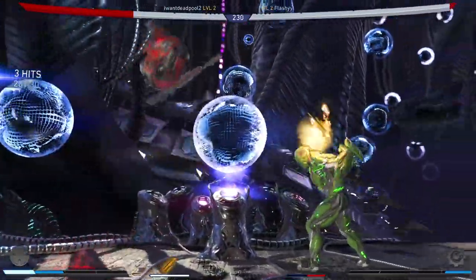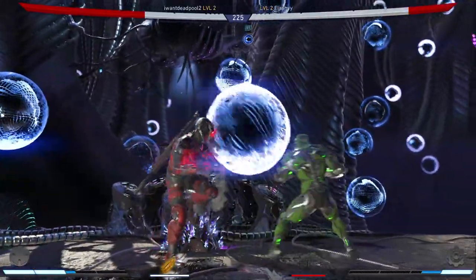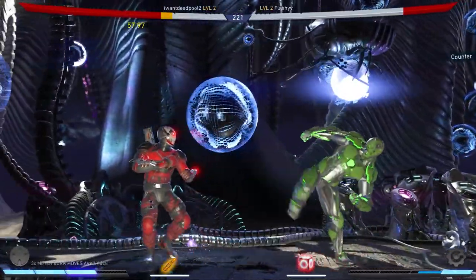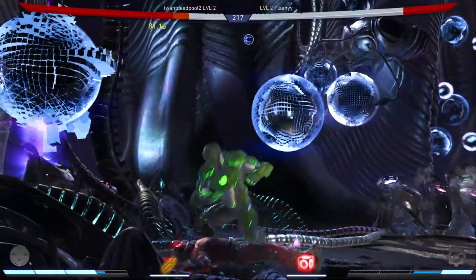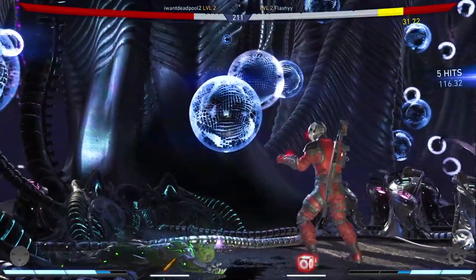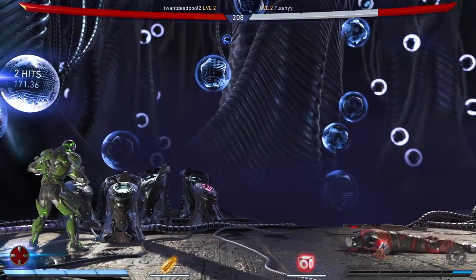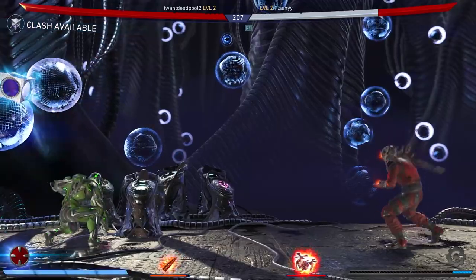Alright, just try to get the first hit — got the roomba into setup. Oh that didn't work, forward two two — oh the overhead. I like that forward two two, it's forward advancing. He's got some really good forward advancing moves actually. Oh nice grab — I was going for the grab too. Let's go, build that meter. That move is sick — Cyborg doesn't really have the craziest combos, but he does solid damage.